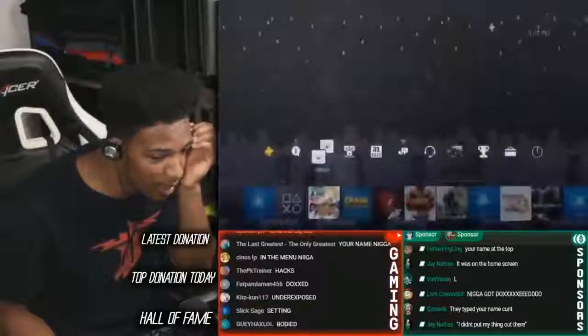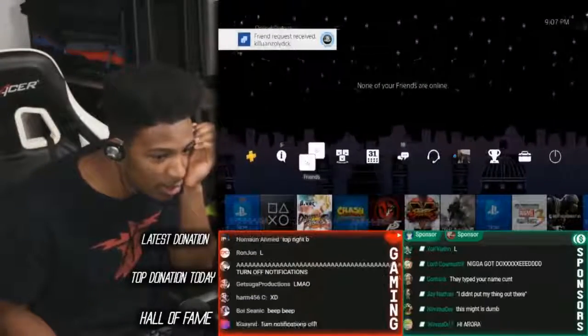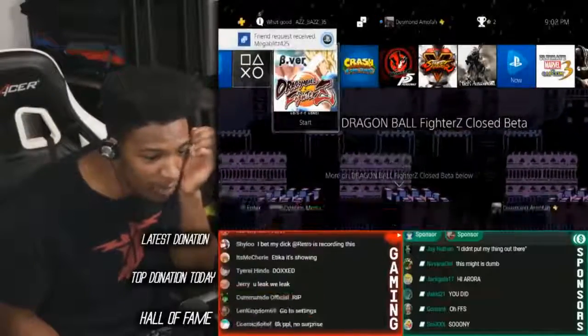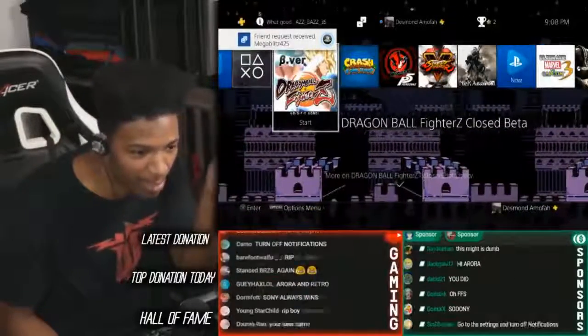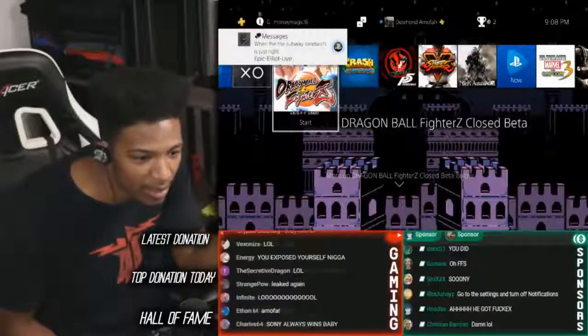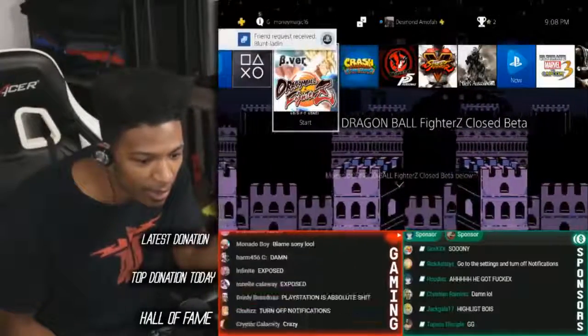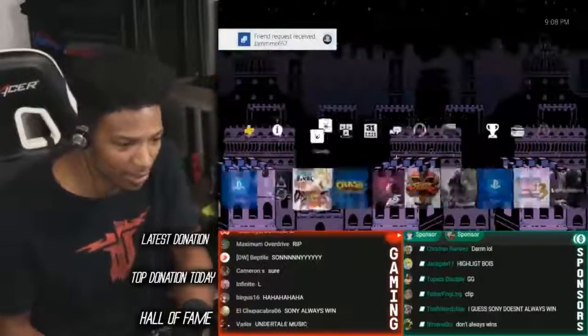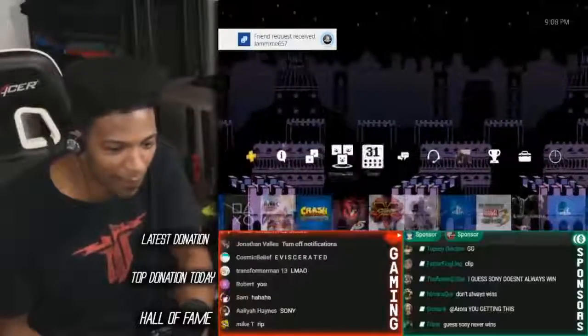Your name was on the top — no way. You can search 'Desmond and Mofa' and find me on PSN? I thought you'd need my gamertag or something. Now I gotta figure out how to disable friend requests.